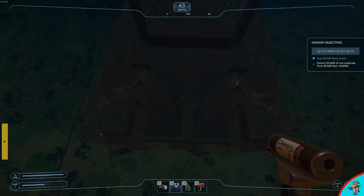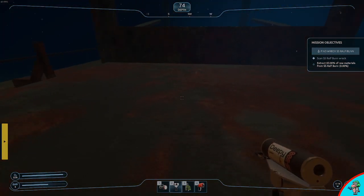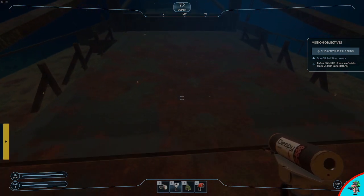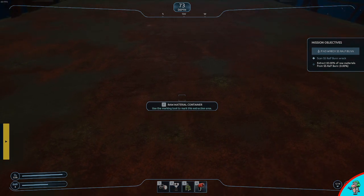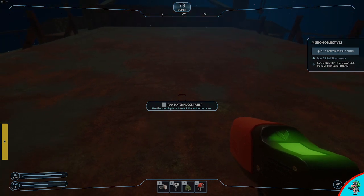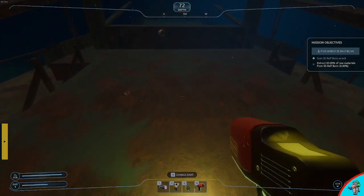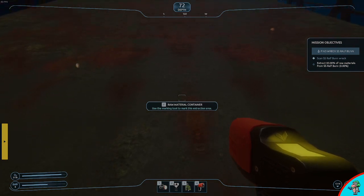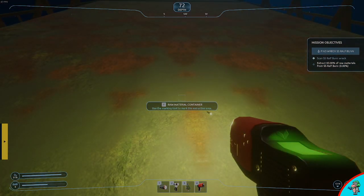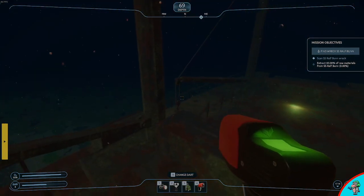First we need to locate where they're keeping the cargo. When you get close to them you can tell - there is a raw material container. What we're going to do is ping it with a green marker and also ping it with a yellow marker. This is the way to make sure you get maximum success. Ping it with yellow, ping it with green - those are our two cargo bays, and that is where the coal is.